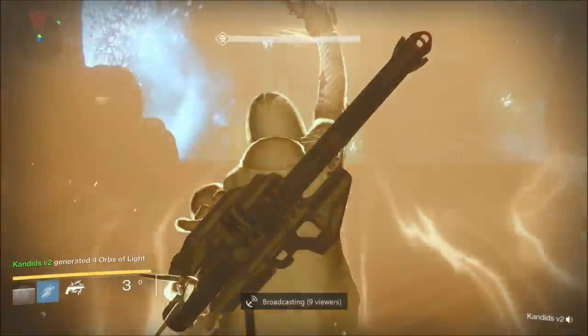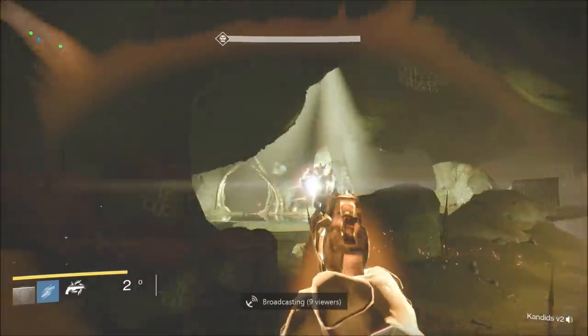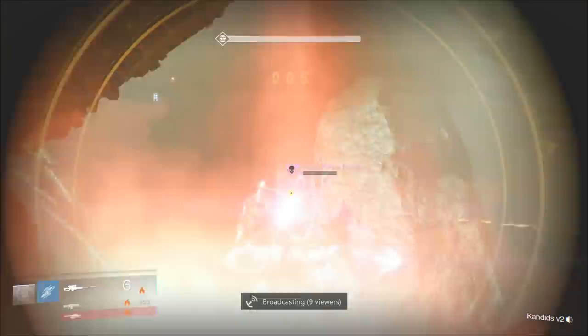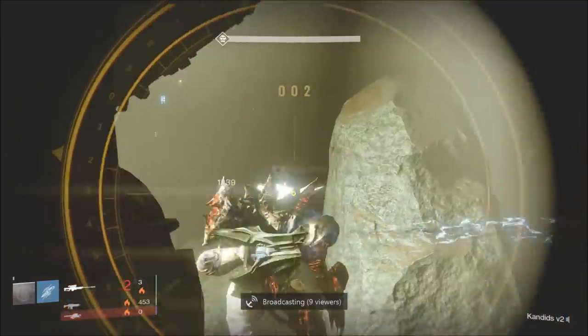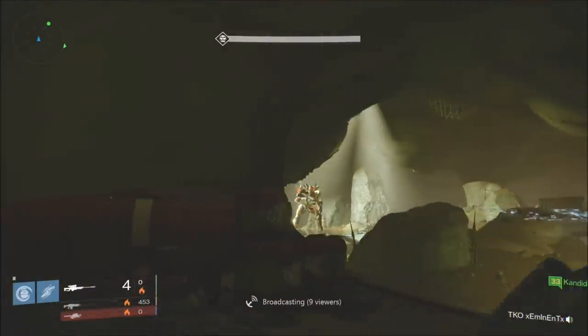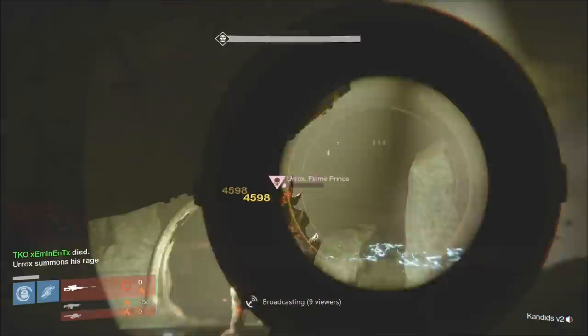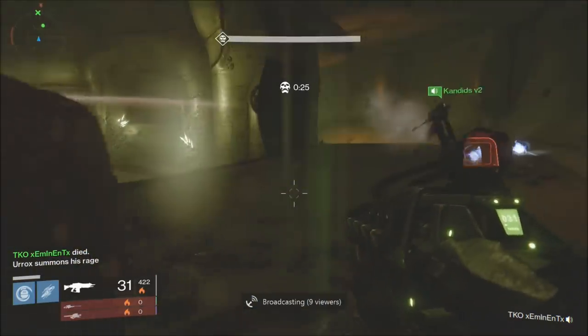Right here, we chained our supers a little bit with Golden Gun because the last modifier for the final boss on level 34 is increased solar damage. That's why we have all these solar weapons on — make sure you guys come prepared and just destroy the Prison of Elders.